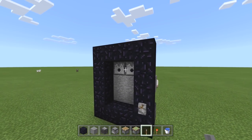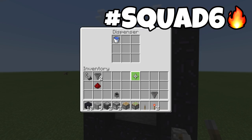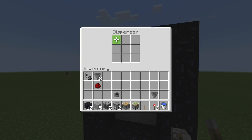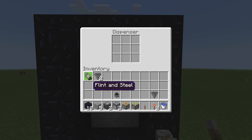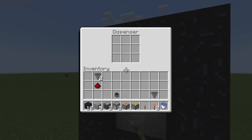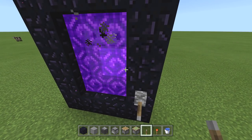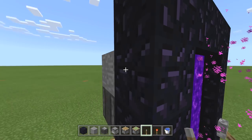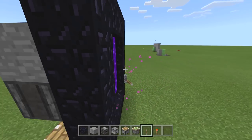Grab your lever and place it on the second block from the bottom. Put the bucket of water in the left dispenser. What I did was put the flint and steel in first — I'm not sure if the order matters, but that's what I did. I turned it on and then put the bucket of water in. Now everything is done.